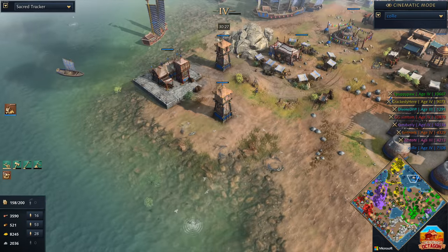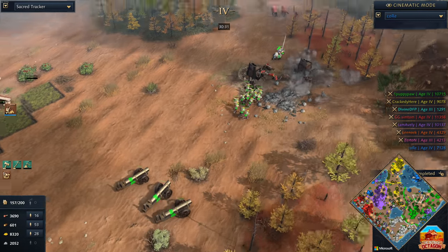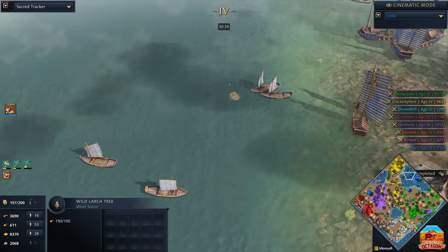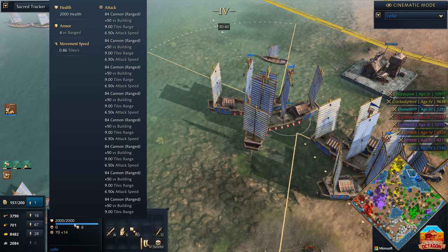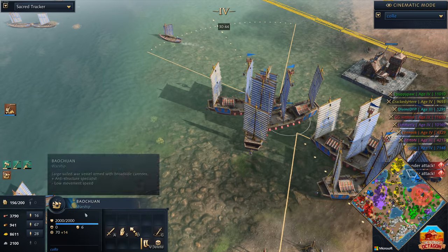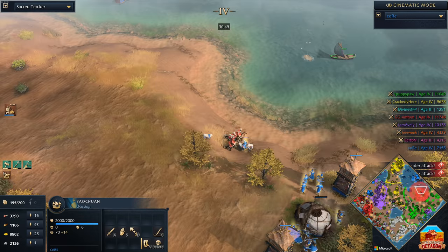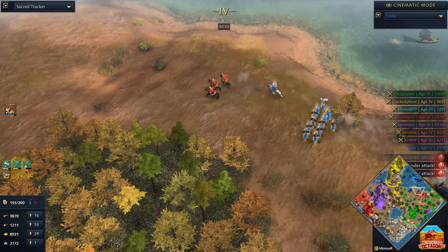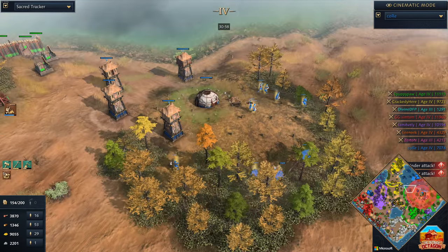When you consider the range on those Baoshuans — it is insanity. The Baoshuans have a range of nine tiles. Your Springald has 12 range and will effectively counter them, so there's a fair range difference. But the problem is Baoshuans are very mobile — if you try and put a dock up, they could immediately kill it, just run in, kill it, and straight back out. I think that's a hundred percent a viable strategy, and Kor going on the island is a hundred percent a way that he could win.